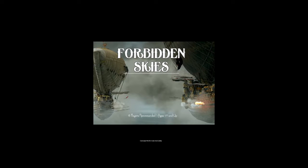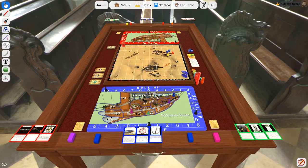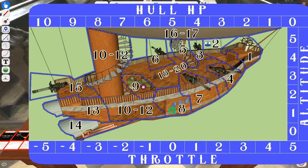Ahoy, mateys! This be... er, it's not a pirate game, is it? It's a 3v3 steampunk airship combat adventure thing. Forbidden Skies is a game of strategy, luck, and teamwork. You and the two people seated in close proximity to you at the table are the crew of this airship — a glorious mechanical wonder of 19th-century fictional scientific prowess.